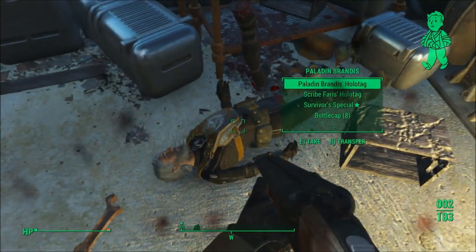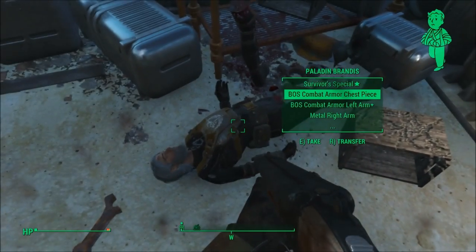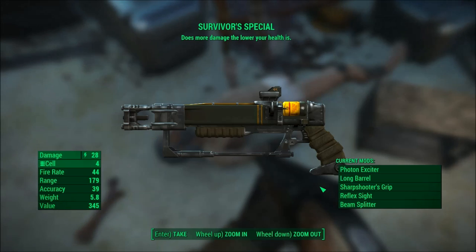He's actually got a lot of good stuff on him — you can re-grab all those dog tags if you gave them to him, a couple bottle caps, fusion cells. He's actually got some really good armor too.